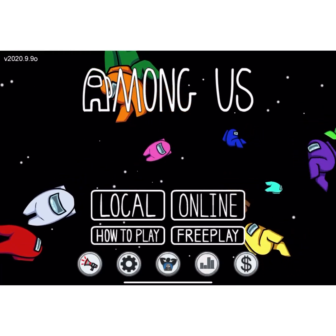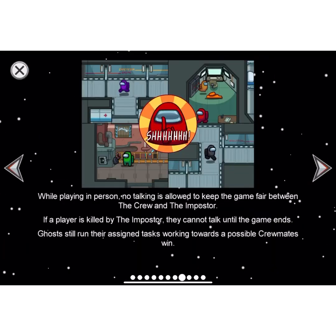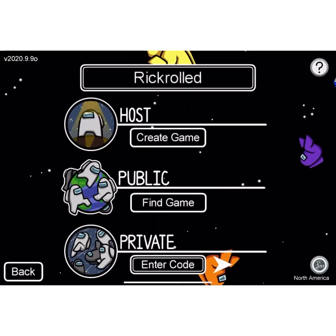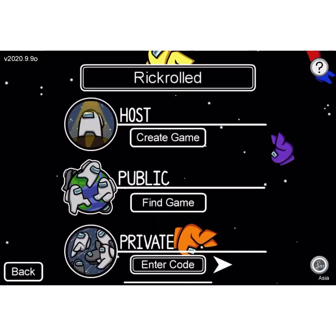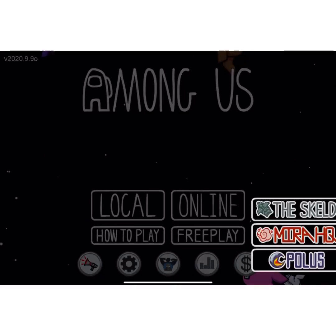Now you have to go into 'How to Play' and go through it. Then you need to say that you're in Asia. Go to free play and pull it up.